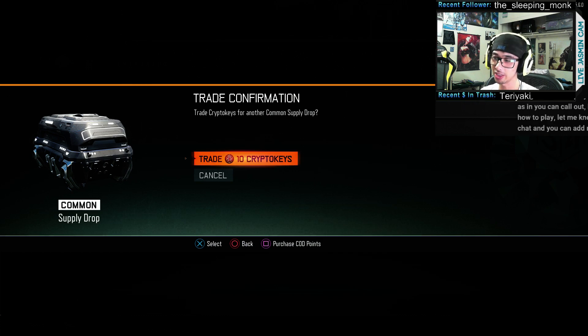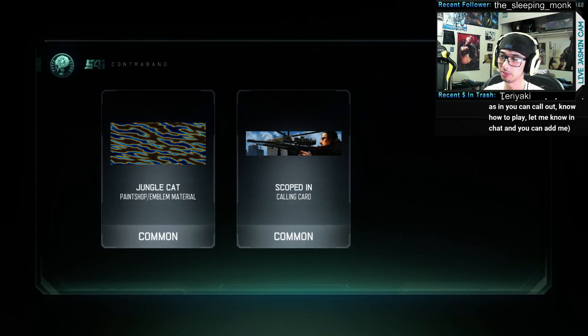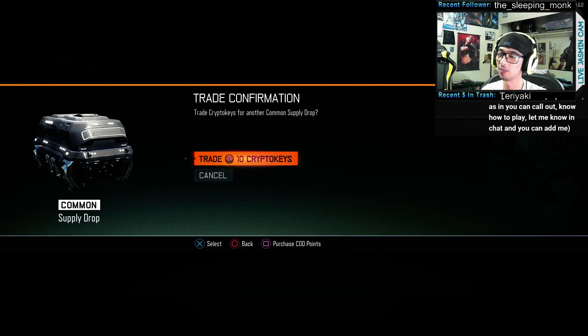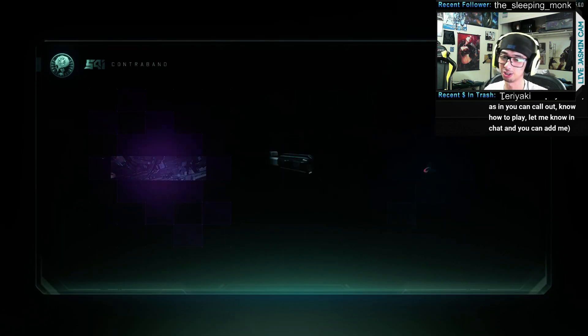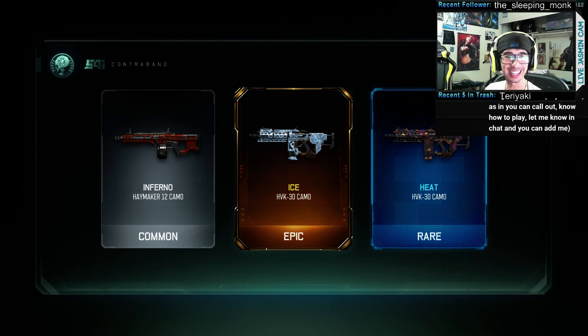The reason these are statistically better is because if you don't already own something — look, we got a legendary out of the second one! It's an XR2 stock variant. I don't really use the XR2, so I'm not really worried about it. Oh, an epic — look at that!